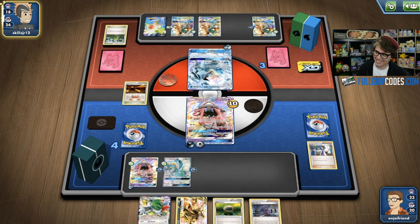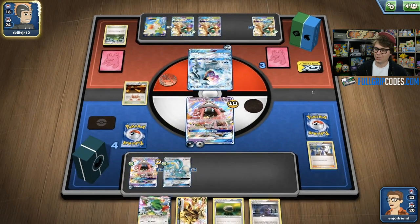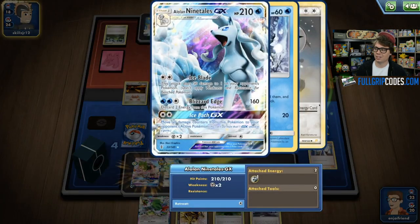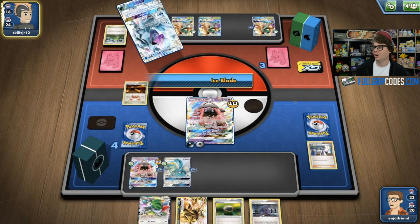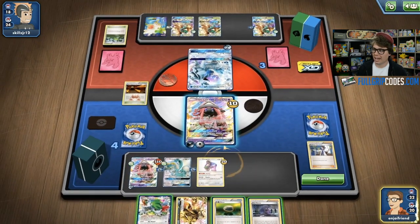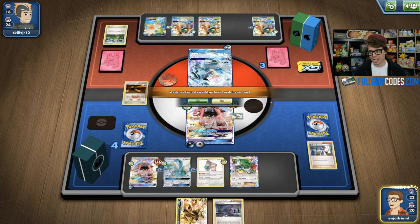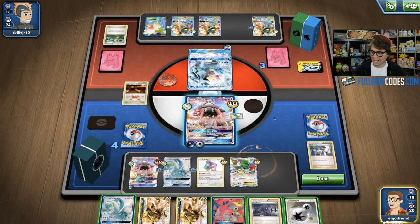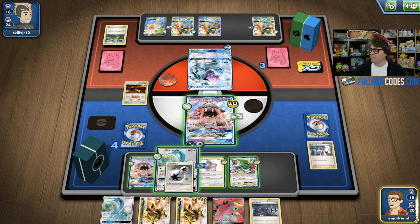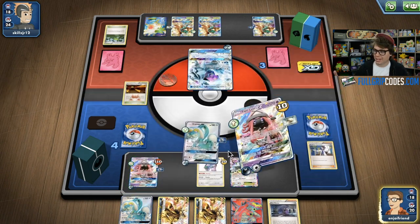Sure enough, Sam top decks the third Decidueye GX, evolves it, and is going to be Feather Arrowing for 60 damage snipe again. Even though I got to completely heal the Tapu Lele GX on my bench, he's just going to get right back to where he was with another Ice Blade and triple Feather Arrow. At this point, I know he's got a zero card hand. I desperately need energy off this Shaman, but I've already discarded a lot of energy. I need to find an energy, Righteous Edge, and I'll probably Hex Maniac as well. He can't use Feather Arrow. I'm thinking maybe I have a route.